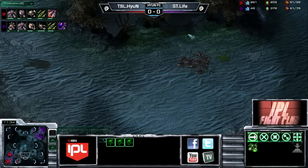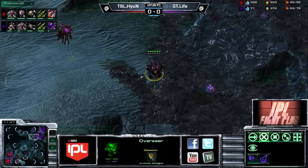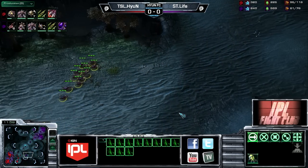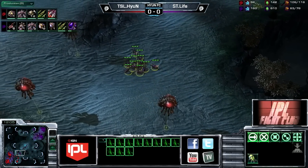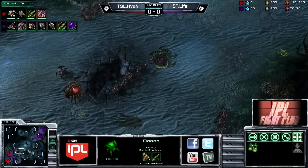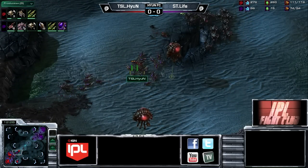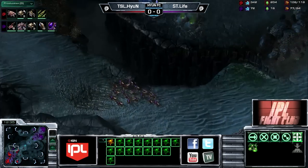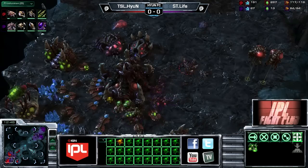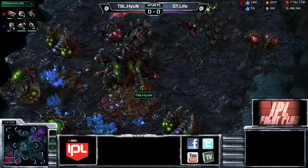Going for infestors first is often a play if you're afraid of mutalisks - you want mobile anti-air so you can secure that third without having to position overlords over creep, build spore crawlers, and use queens. That becomes even more difficult now that his bases aren't being connected by creep. Life is going to be a little lacking on roaches, so we see spine crawlers going down because he realized mutalisks should be hitting right now - they're not - so there are roaches incoming. He'll need to get up some semblance of a defense. Hyun looks like he's going to push - a little unexpected but will prove to work well as long as he doesn't get countered by lings, because Life is good about backstabbing with zerglings at just the right time. That's exactly what happens here - Hyun brings everything back, buying Life time to get units in position.